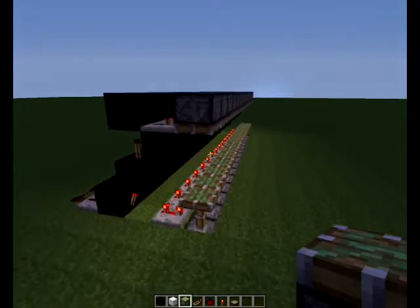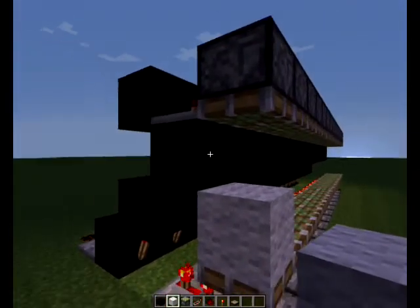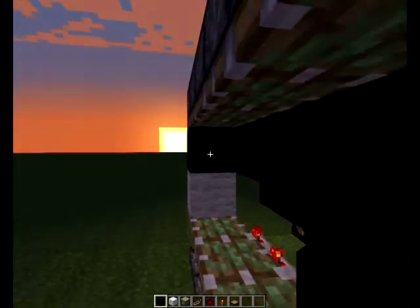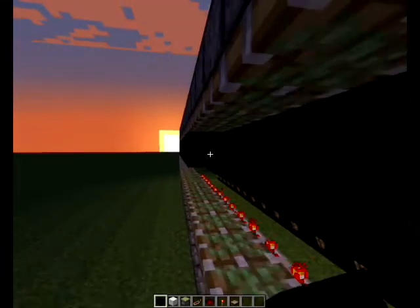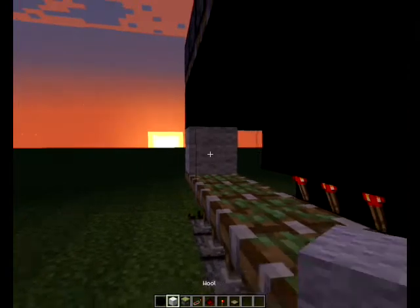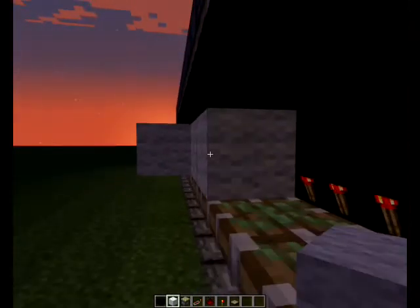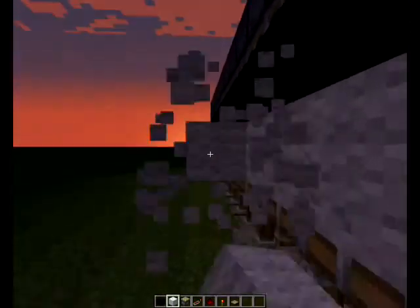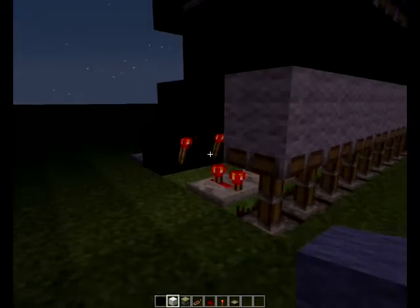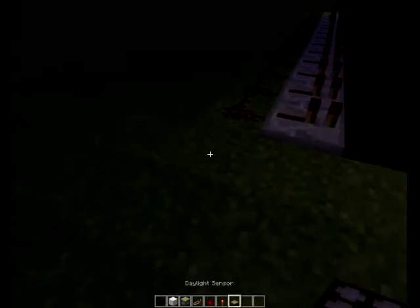Now all we've got to do is load it up with the correct colours — I believe it's white on the bottom and black on the top, let me just give that a go. Now you can put the light sensor on whichever side you want it to extend to. I'm going to stick it on this side — it's just a case of whacking it right there, boom.